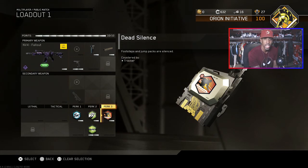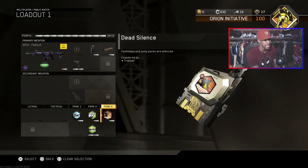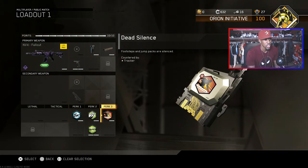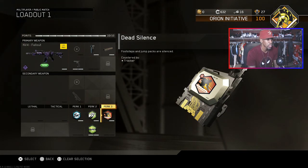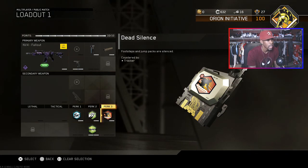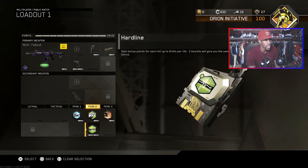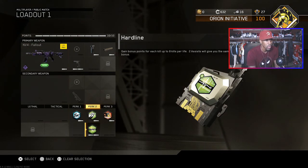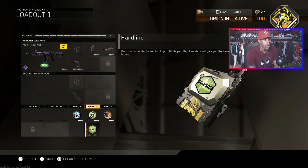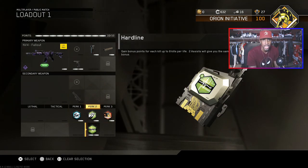Dead Silence is very important to have. People are very loud in this game. The Synaptic rig has a specialist ability that makes it run even faster, which makes it even louder. Dead Silence quiets all that so you can sneak up on people, keep your streaks going, and keep it popping. Hardline is another good one — it grants bonus points for each kill up to eight kills per life, and two assists count for the same bonus. In simple terms, Hardline gets your streaks faster.